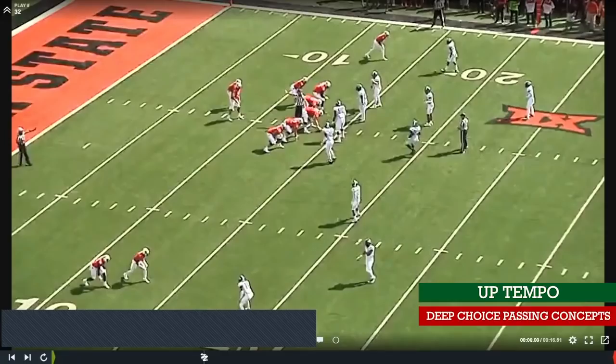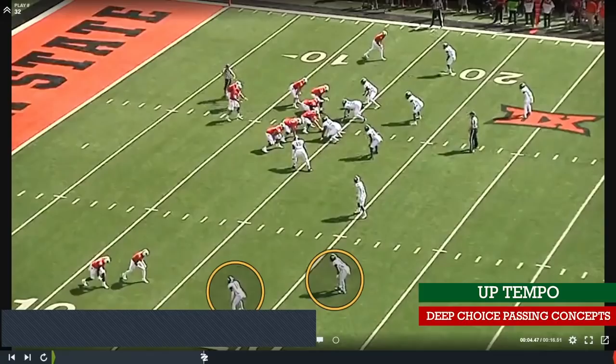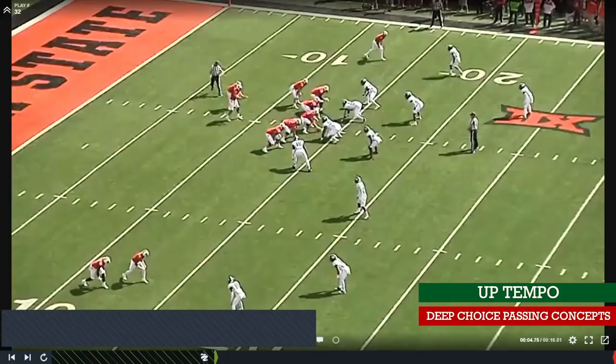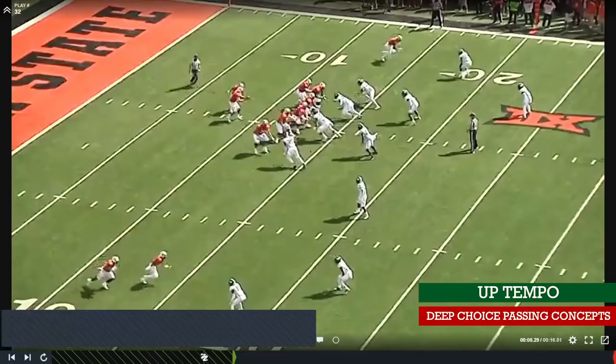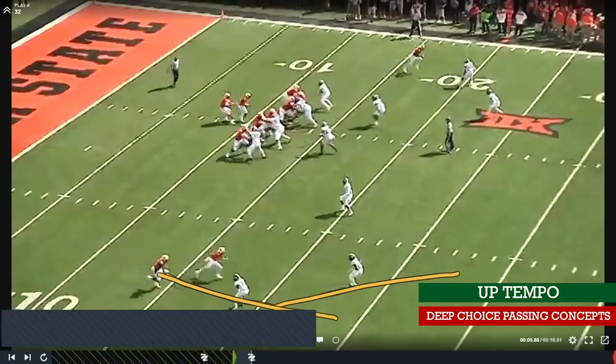This is kind of a very Baylor, Art Briles-esque concept. A lot of the deep concepts he runs only have one, maybe two guys on an active route. This is a true play action, and all he's doing is reading this corner. The safety has inside leverage on the number two receiver — he's not even alive in this route concept. The number one read is trying to get your speed guy one-on-one with the corner. You're going to get a true seven-man protection because he runs the ball so well, giving a nice clean pocket. The receiver has an option route — he can run a post, a go, or retrace and sit down at about 12 to 15 yards.